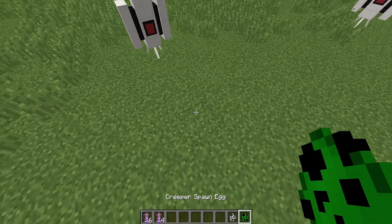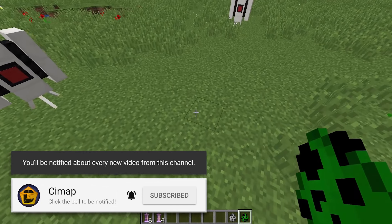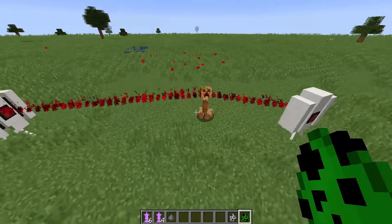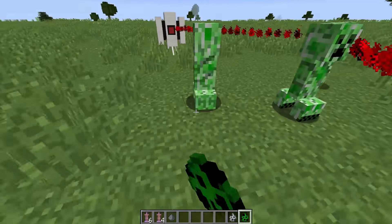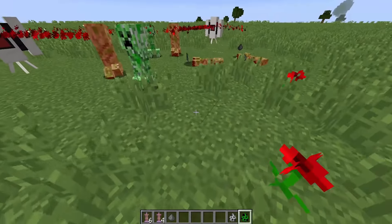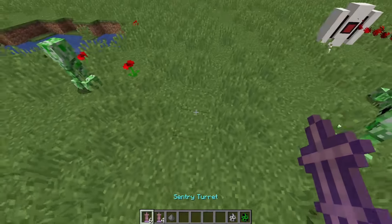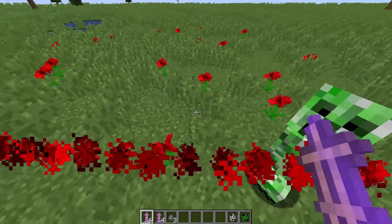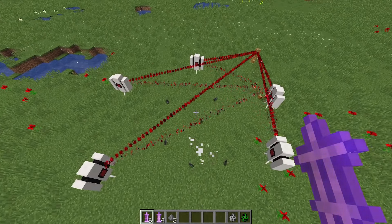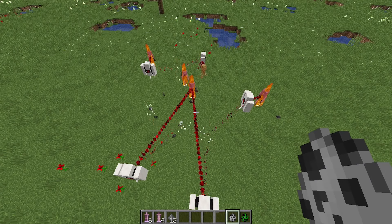I've got some creeper and skeleton eggs. This works with pretty much all hostile mobs — it doesn't work with players, but I will show you later how you can target a specific player. As you can see, creepers are targeted with laser beams which slowly kill them. It works with multiple mobs. You can see they will slowly kill them all and take care of your mobs. You can place more of them to get a more efficient system. It's really fun to see all these laser beams intersect and just track the mob.